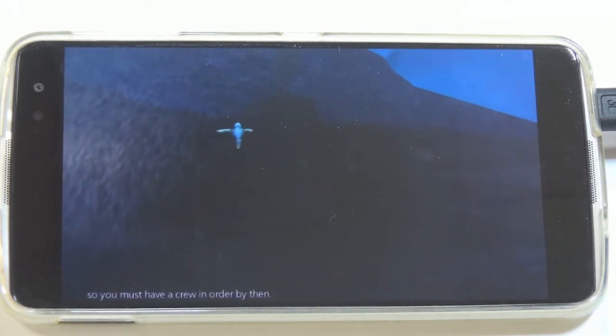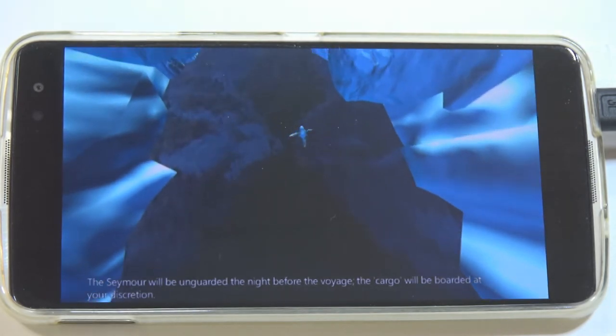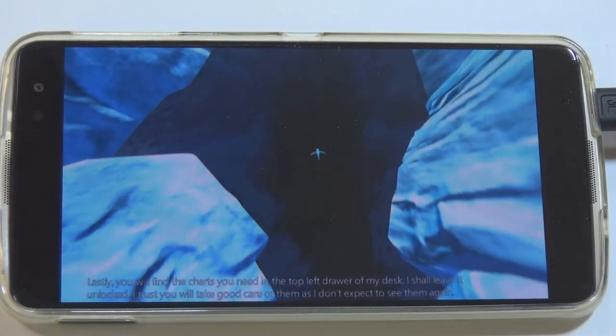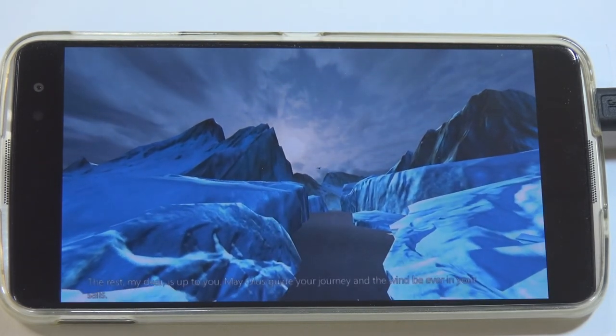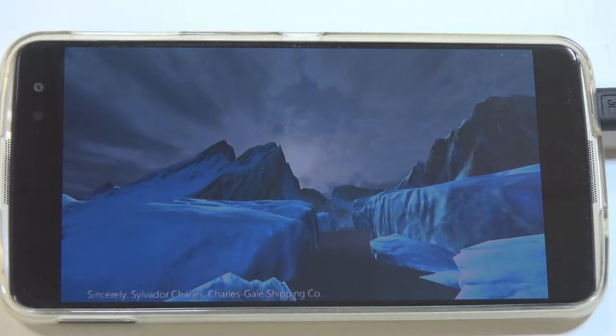In-game narration: 'You must have a crew in order by then. The Seymour will be unguarded the night before the voyage. The cargo will be boarded at your discretion. I've sent a kestrel ahead to Cassandas for additional supplies, as we cannot garner any more attention here. You will find the charts in the top left drawer of my desk — I shall leave it unlocked. May all us guide your journey. Sincerely, Silver Door — Charles Gale Shipping.' As you can see, it's really beautifully done, especially for a mobile game, with great storytelling and voice acting.